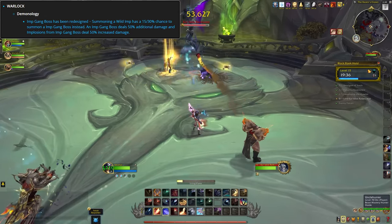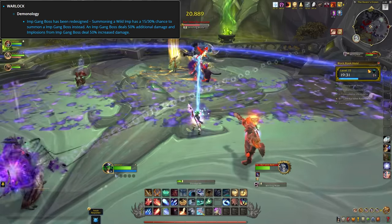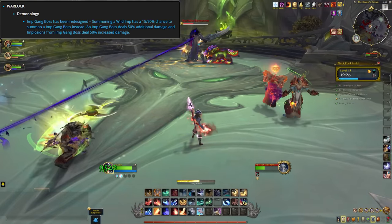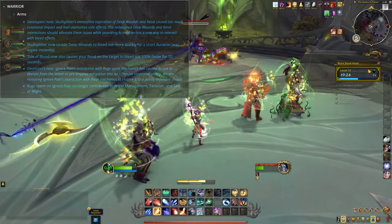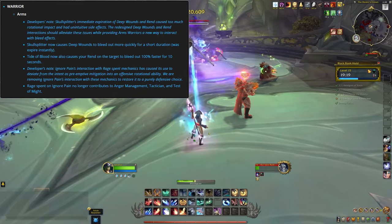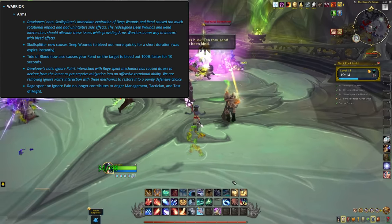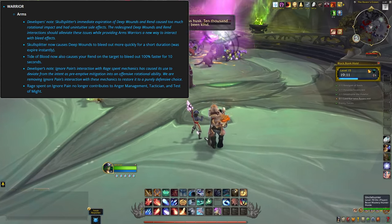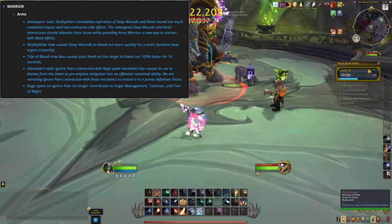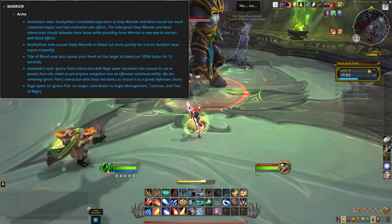Demonology Warlocks are the only ones with changes this week. Imp Gang Boss is getting redesigned — whenever you summon wild imps there will be a chance for that imp to be a boss which deals extra damage. Warriors are seeing changes where various effects that were eating up your bleed instantly are being changed to just increase the rate of damage from your bleeds instead, as that was causing problems with the rotation. They're also removing Ignore Pain from various rage spending mechanics to make Ignore Pain a defensive-only option. Note that these changes are for Arms, so it shouldn't affect other specs.